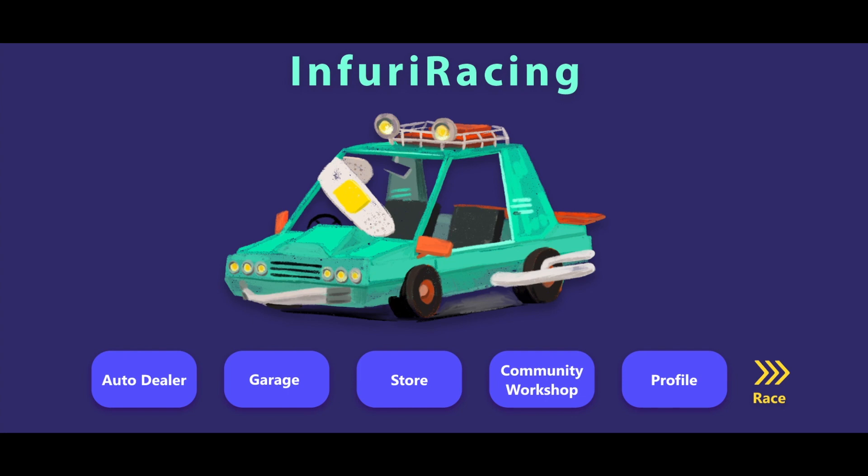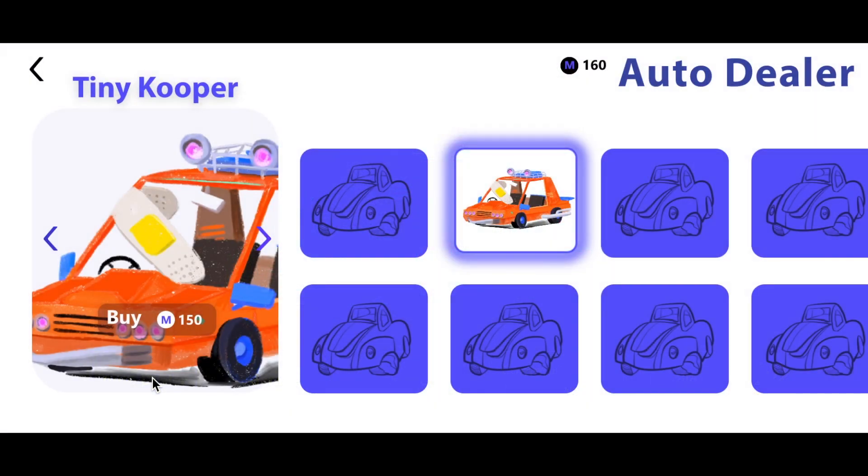Before we leap, let's make a stop at the auto dealer. On this screen, you'll see a catalog of all the models, styles, and cosmetics. Some can be purchased all year while others will only be available for a limited time during holiday and seasonal events. We have just enough mom bucks saved up for this model of the Tiny Cooper, which is definitely not a repurposed Mini Cooper for legal purposes.